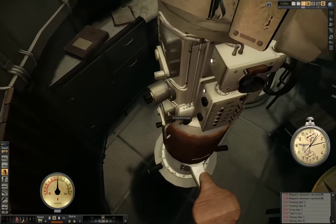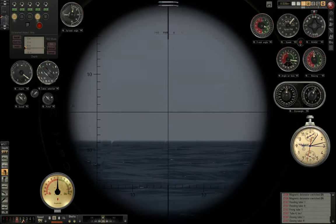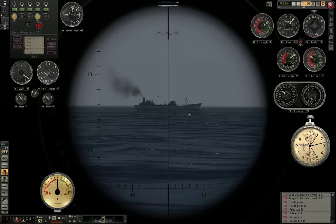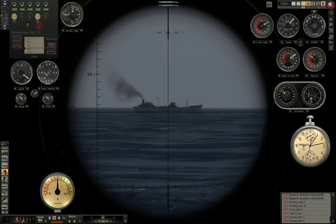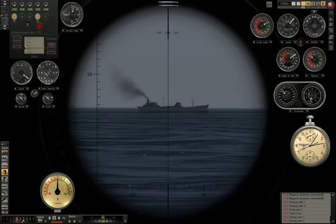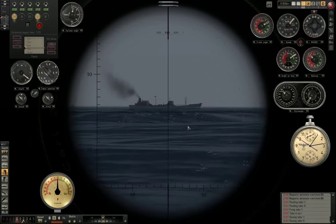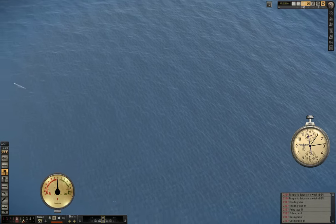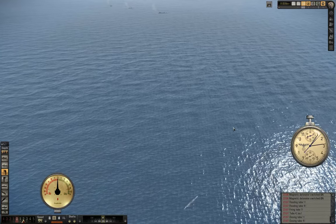That was the short tutorial on the Ausdampfverfahren. Just to go through the required steps again: make sure that you are on a constant bearing for at least three minutes, better if it's more. Set the speed to your own speed, set the AOB to the target bearing — and keep in mind the side of the target you're looking at: starboard side is starboard, port side is port. Estimate the range and then fire — that's all there is to it. Next time we'll hopefully get torpedoes that aren't broken and we'll be able to hit our targets. Have a nice day, try this out for yourselves, see if you have more luck than I do — goodbye.